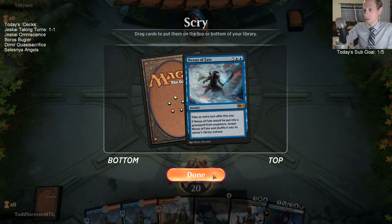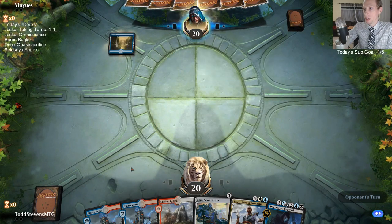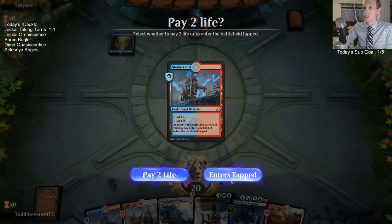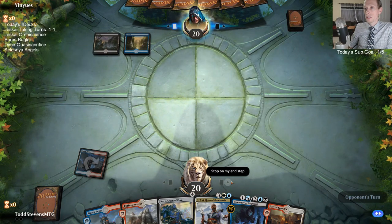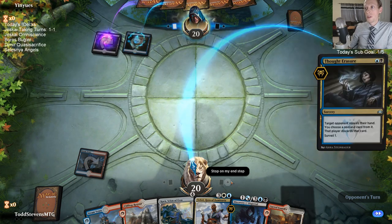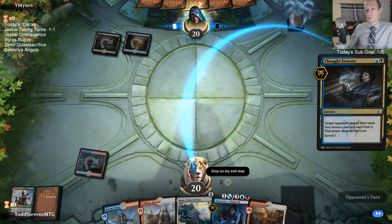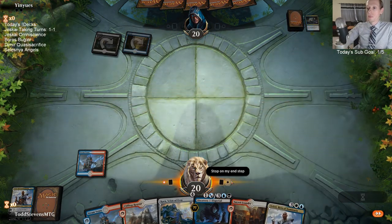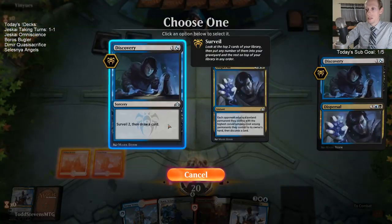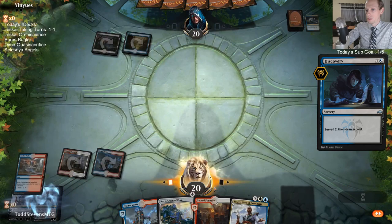We'll keep Nexus of Fate. No, we'll ditch it. If we're untapping with Teferi we're going to be okay anyway - I don't think we'll want to keep a card that requires untapping with Teferi. We could have Seal Away instead of Lava Coil. Our opponent kind of has to have those kinds of starts to beat us. If they're any slower or don't have Vanguard, and if we don't have Dawnbringer - I have four Dawnbringers in the sideboard for a reason.